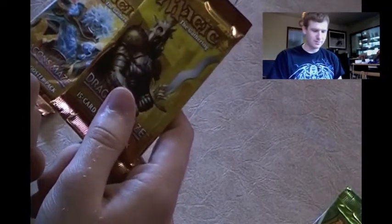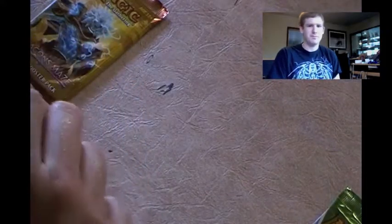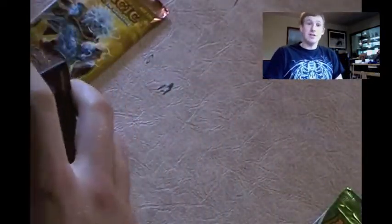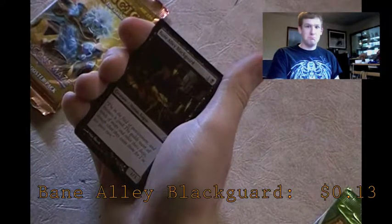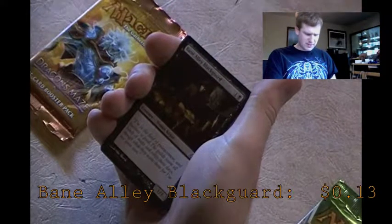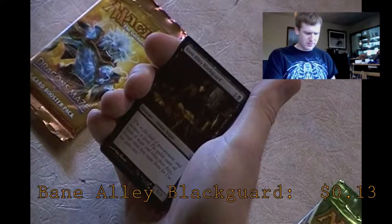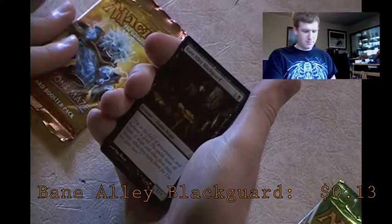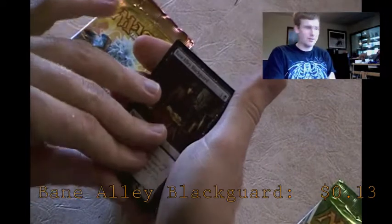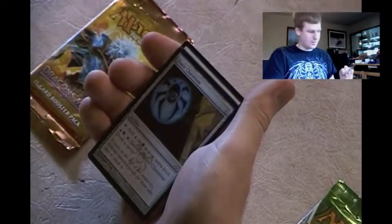Now we're looking at Dragon's Maze cards - kicked off with, I think, Tajic the Blade of the Legion? He'd be awesome if he were in here. Let's start off with a card I've never seen before - this is Bane Alley Blackguard. The flavor text says: 'I'm in the field of procurement and business is good. The guilds want all kinds of maps and relics these days though what they want them for I'm not quite sure.' So he's some sort of black marketeer. He's just a 1/3, not that great.